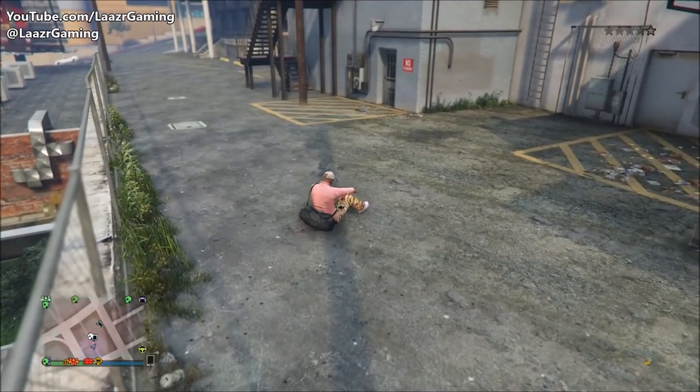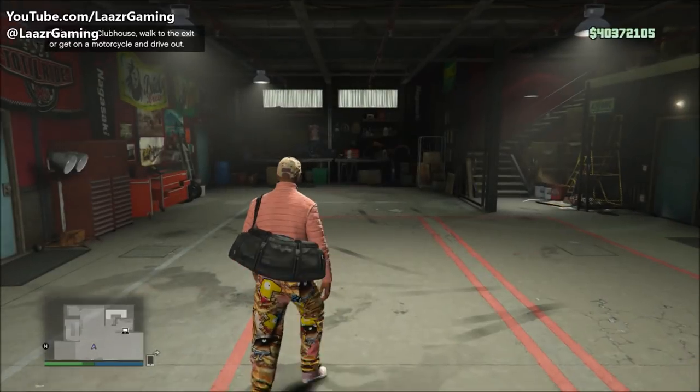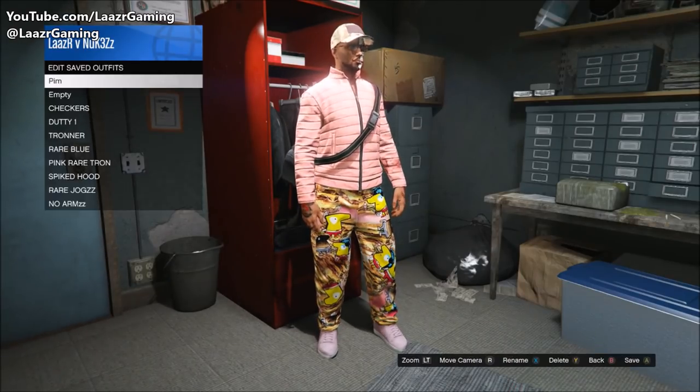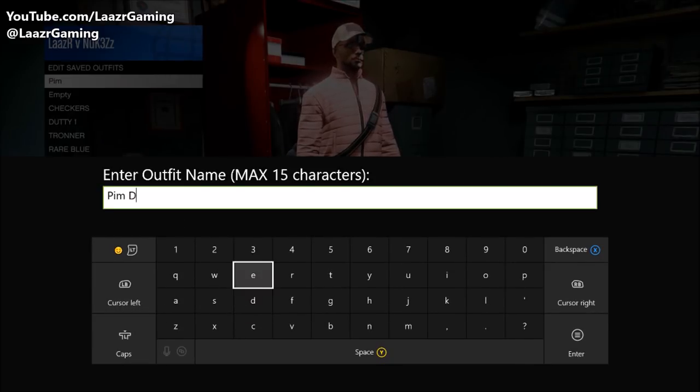You can now see I have the duffel bag on the new gun-running outfit. Just like the earlier glitch, all you want to do from here is go over to any of your properties in the game — your office, clubhouse, bunker, any clothing store or apartment — go over to your wardrobe and simply override the outfit. You'll have the duffel bag on the outfit, and it literally only took about a minute.